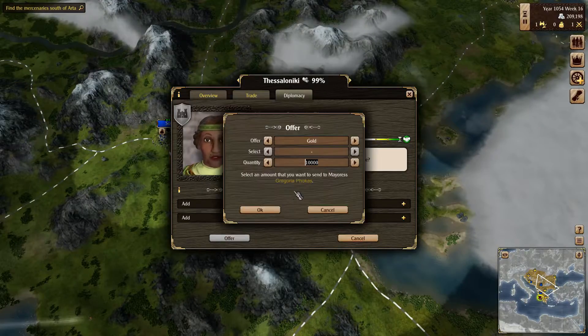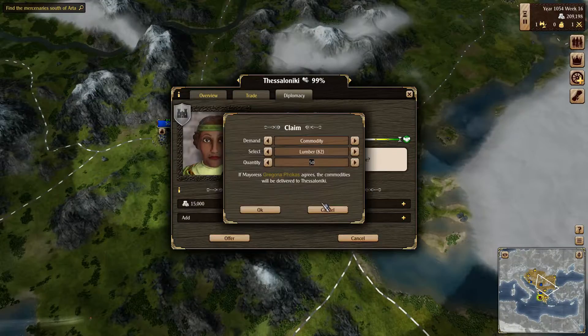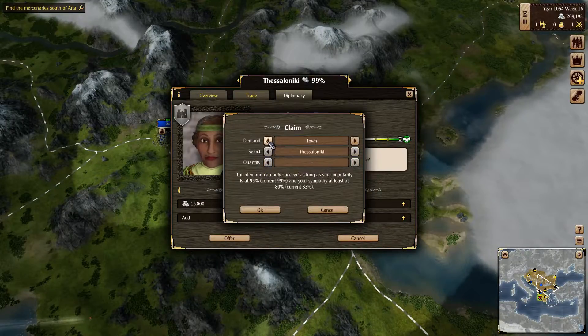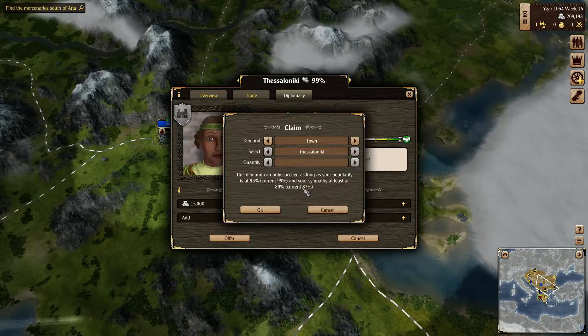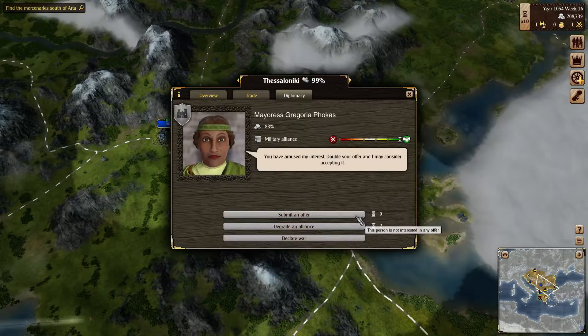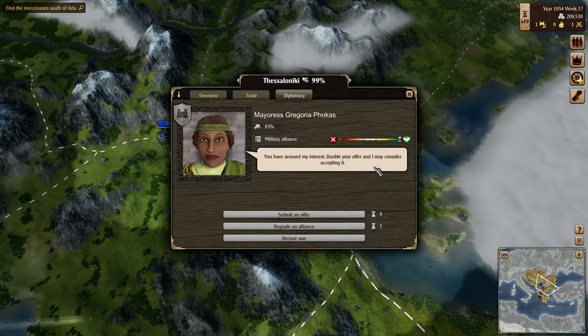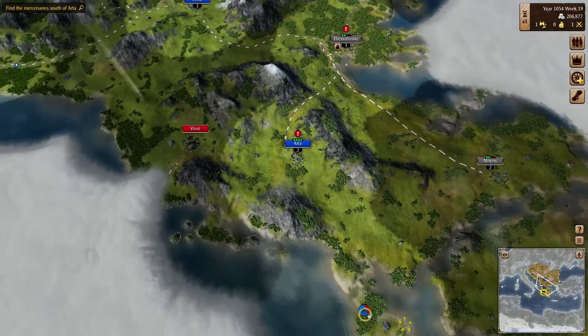We want the town — 15,000 might be enough, we might have to raise it. We have 99% popularity and 83% sympathy. Nope, they didn't accept it. Double your offer — 30,000. I guess for a town, that's fair. How's our battle doing? Not so good. I might have to retreat and come back.